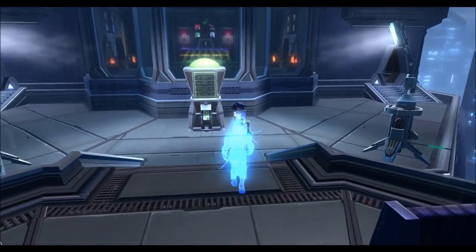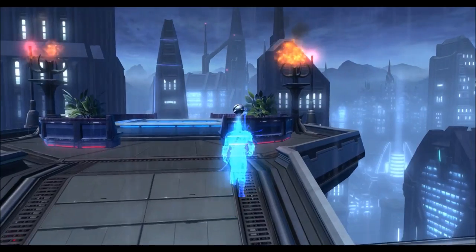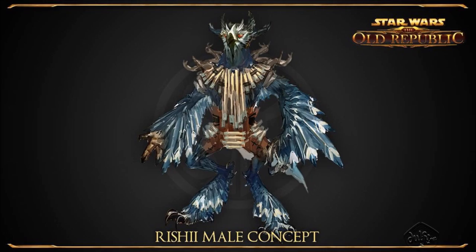There are some added features to these toys as well. It doesn't just change how your character looks — you also have some prescribed lines that your character will say. For example, the Rishi Bird costume comes with four lines that the initial Rishi character says to you when you enter Rishi during the Shadow of Revan expansion. There's that one Rishi bird that gives you your initial mission on Rishi with those quirky lines, and when you transform using the polymorph toy, it seems as though you actually say those lines as well.